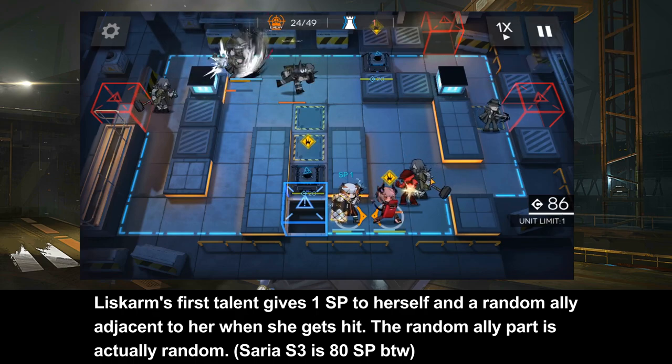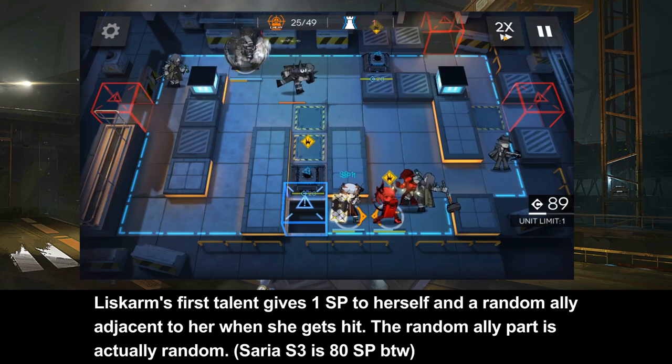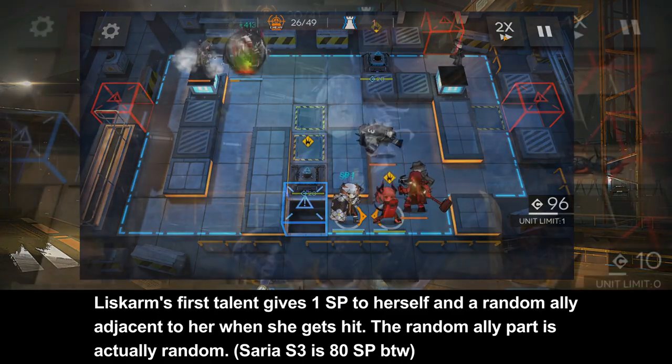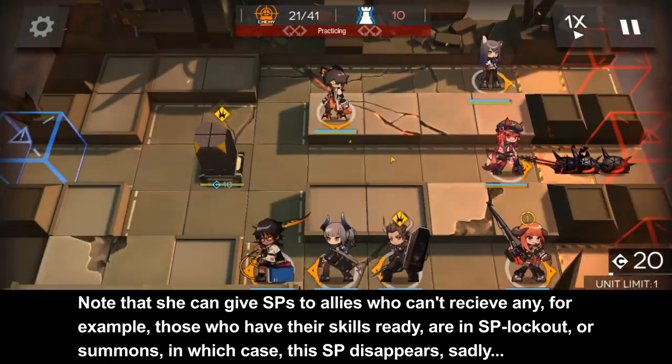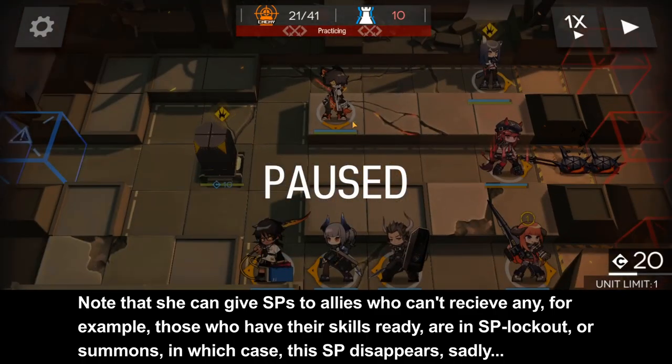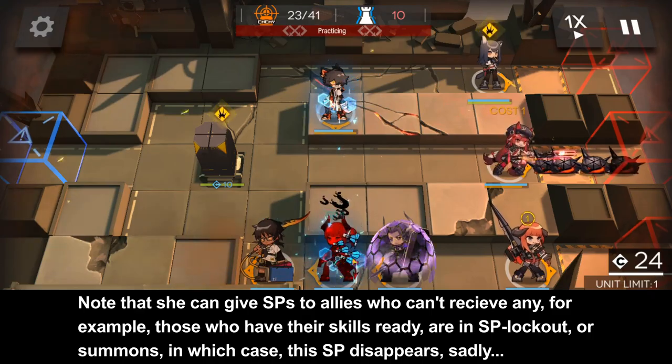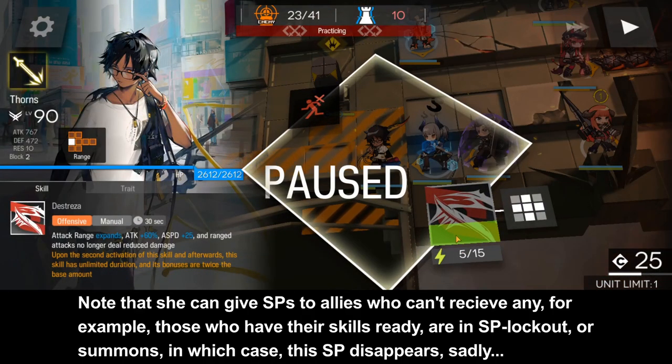Liscombe's first Talent gives 1 SP to herself and a random ally adjacent to her when she gets hit. The random ally part is actually random. Note that she can give SPs to allies who can't receive any — for example, if they have their skills ready, or an SP lockout, or summons — in which case this SP disappears, sadly.